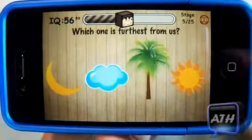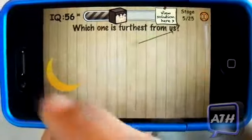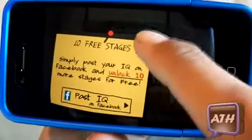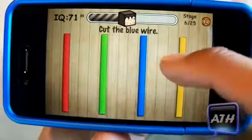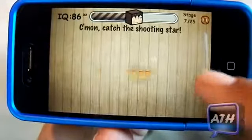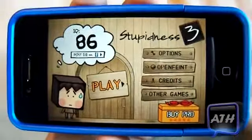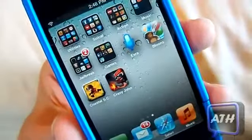For example, one question asks which one is farther from us — they're not talking about from the Earth, they're talking about from that word on screen. The game has a lot of checkpoints, and this is just the first one. You do get ads because it's a free game. It gets progressively harder — you'll see things like 'cut the blue rope' and 'catch the star.' Once again, it's called Stupidness 3.